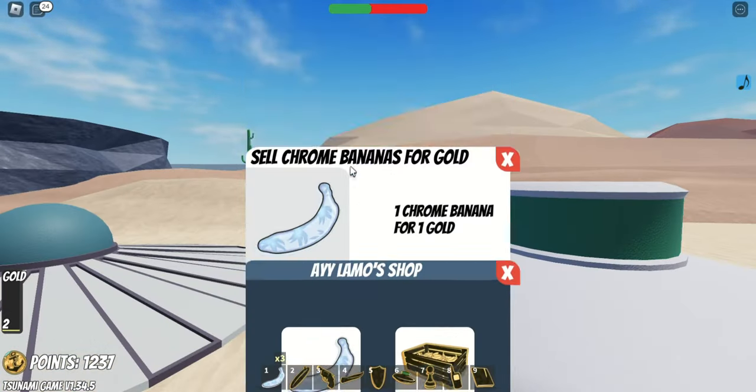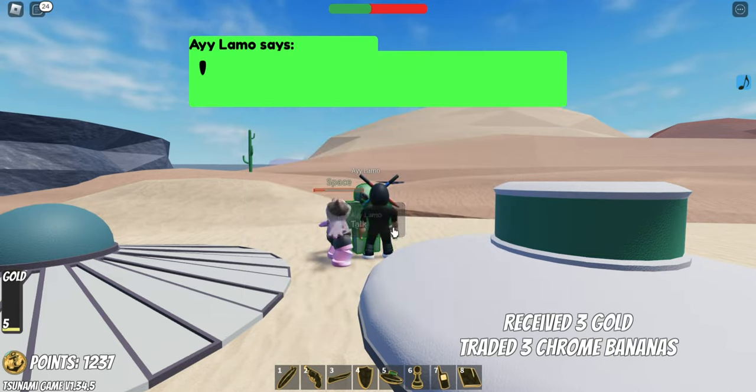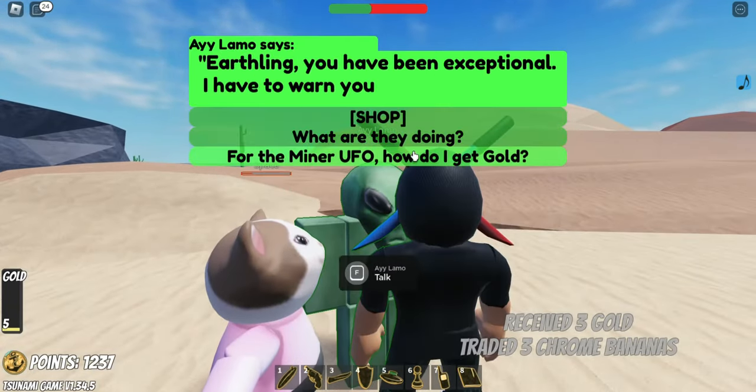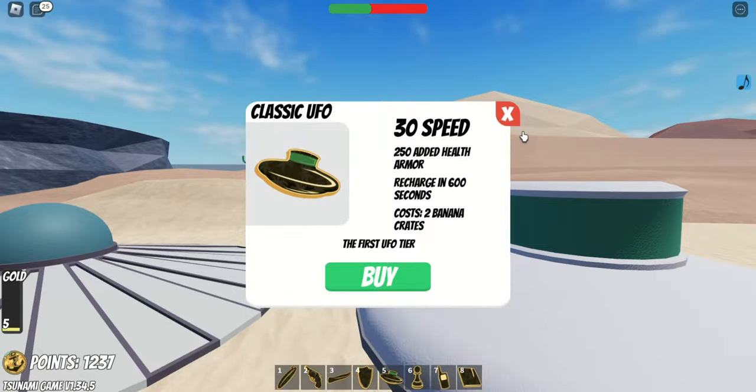You can sell those items. That's actually pretty good. Considering I need a hundred, the shop — so for this one you need just two banana crates.